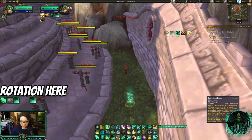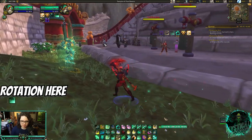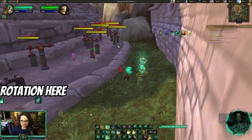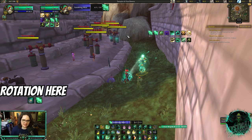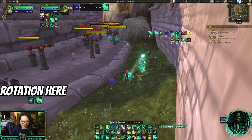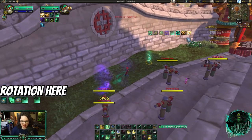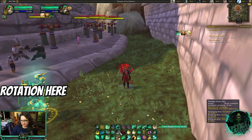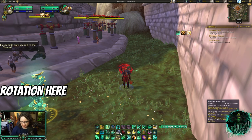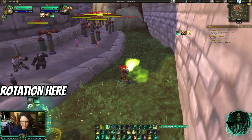Also, Bonedust Brew cannot be used while channeling Soothing Mist. What I normally do is lob the Bonedust Brew toward my team and then start channeling Soothing Mist — by the time it gets there I'll be able to spam healing. It does have a travel time so be aware of that. Another use for Thunder Focus Tea with Cloud of Focus: Enveloping Mist immediately heals for around 9,651. So you could use Thunder Focus Tea with Soothing Mist, go for a Vivify, and if your teammate is low go for a big Enveloping Mist for a ton of healing and mastery procs.